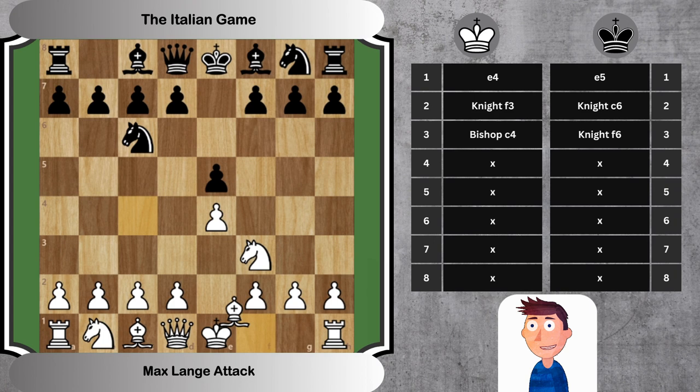3. Bc4 Nf6. White develops the bishop to a strong diagonal targeting Black's weak f7 pawn, signaling the Italian game. Black responds by developing the knight to its most natural square.